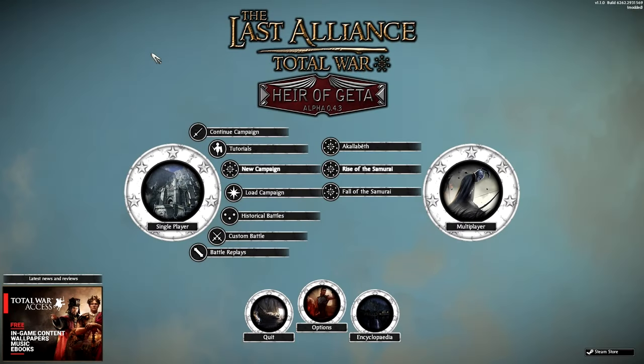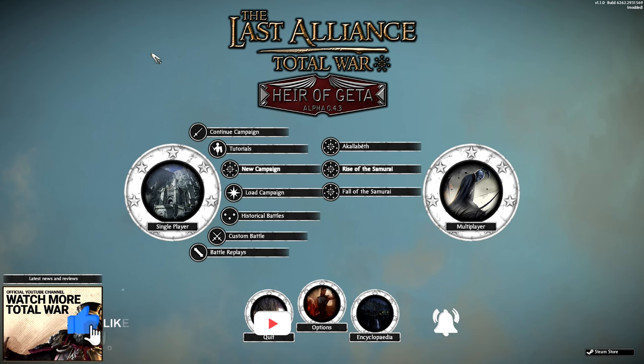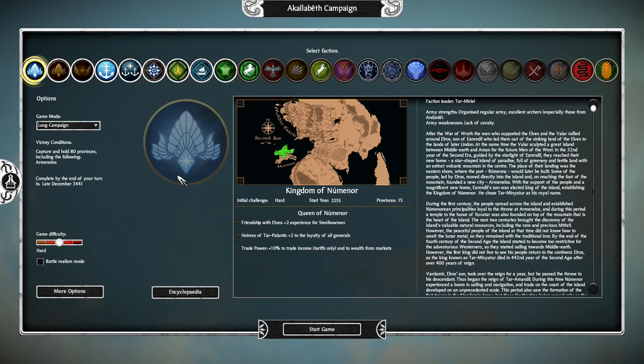Welcome to the Empire, this is Rampan, and welcome to a new campaign that I'm going to be starting today in the Last Alliance mod for Shogun 2. To no one's surprise, Numenor won in my faction poll, so we're going to be trying to play as the Kingdom of Numenor during their civil war with the Kingdom of Anadun.